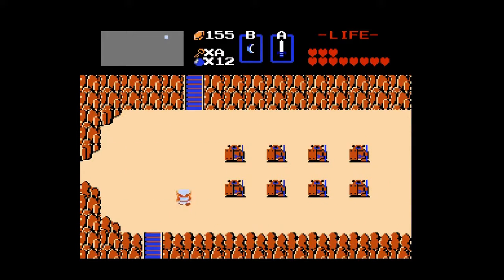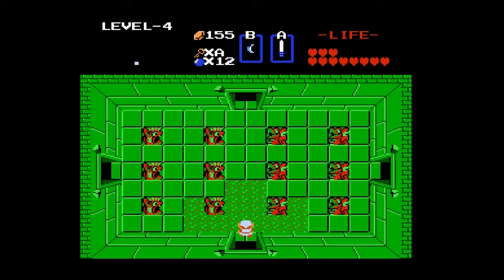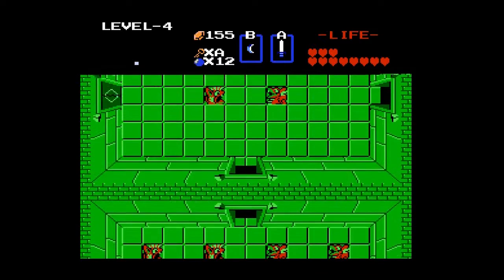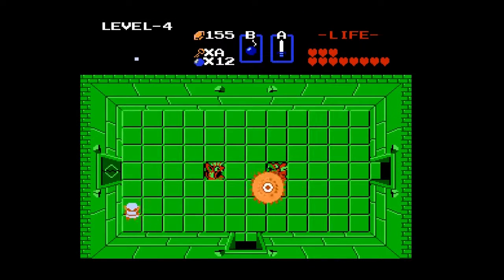Level 4 is right here, which is kind of nice. There's actually a fairy fountain right outside, and that's because if you go through that door to the right, there are red bubbles. If you're going through this place in the standard progression, this is your first run-in with red bubbles. If you went to the left, there's a room with a key.